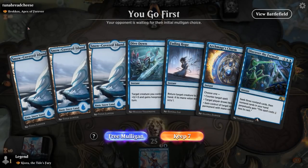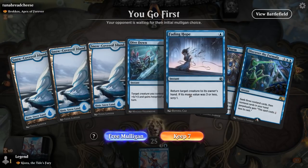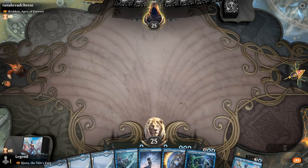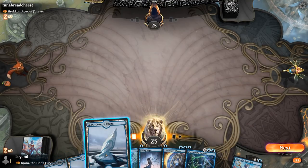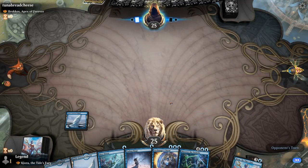We're on the play, facing Brokkos Apex of Forever. Our hand looks okay — got some interaction with Archmage's Charm, Fading Hope, and Dive Down to maybe protect our Kraken. Just gotta hit our land drops early. We can always use the Charm to draw two if needed.